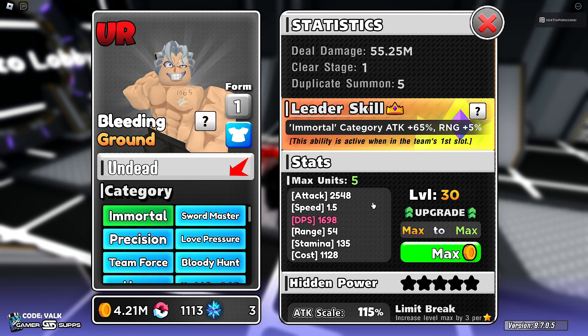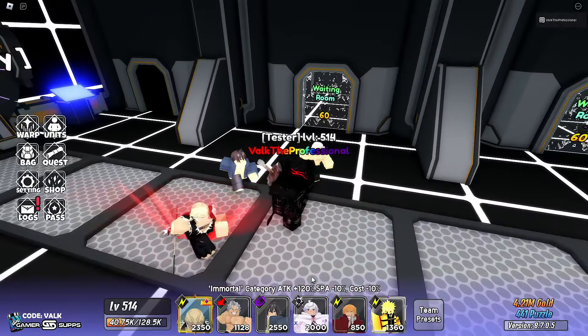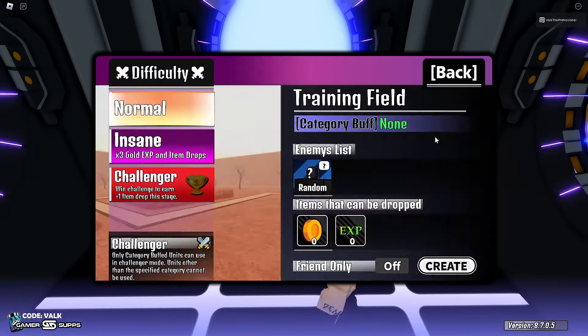Andy is a really hidden OP unit — it's another Yato situation, and they can go in the same category. His abilities include Bloody Hunt, Immortal Sword Master, Precision, Love Pressure, Team Force, Hero, Unyielding Spirit, and Swift and Deadly. I have him at upgrades 115, 109, and 94, so he's going to look pretty good. I'm bringing him with DFL, Flower Magician, and Naruto for buffs. Let's get into the showcase.